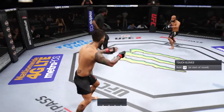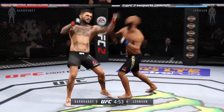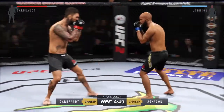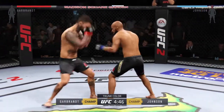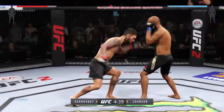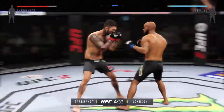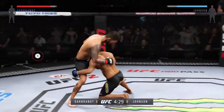Johnson, here we go. Fight scheduled for five five-minute rounds. Mighty Mouse Johnson has some outstanding technique with the strikes. His kicks are particularly effective. And another strike lands. Barbara gets caught by the inside leg kick.